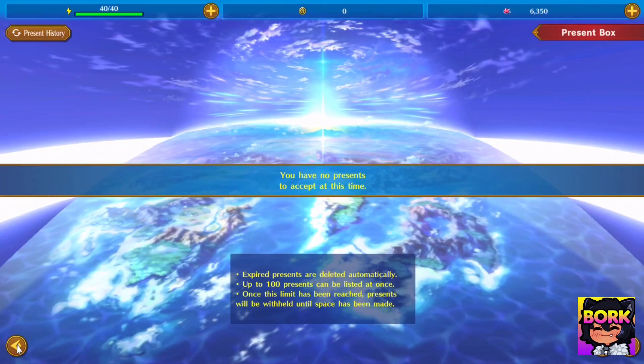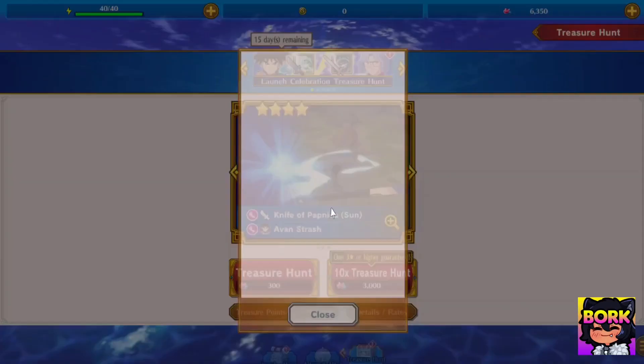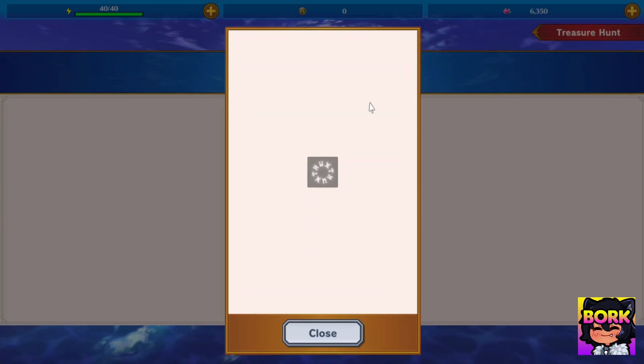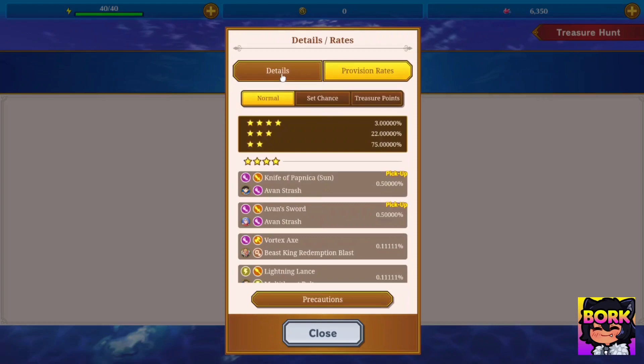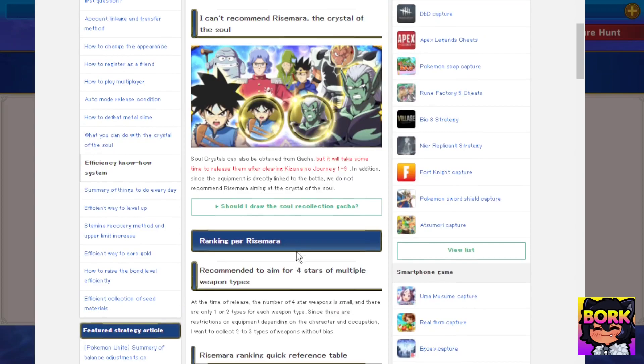Then you're going to go into Treasure Hunt, and this is the banner you want to roll on. The rates are roughly three percent for a four-star, and there's also a chance of getting different skills. I'm not sure exactly how you get a character — I haven't played that far, this is a first impressions video. Now some of you are wondering what to re-roll for, so don't take this as a definitive guide — these are just suggestions from the JP community.